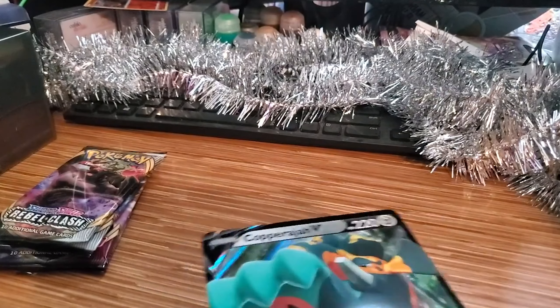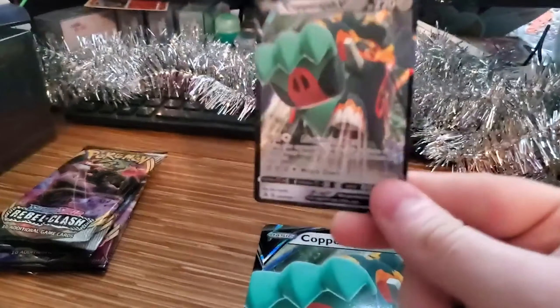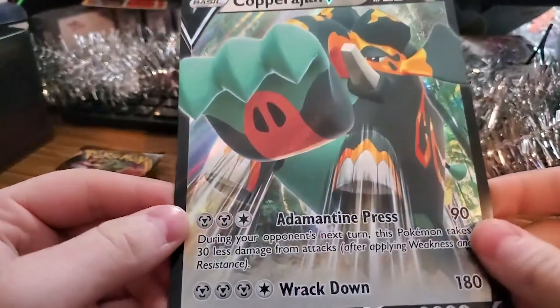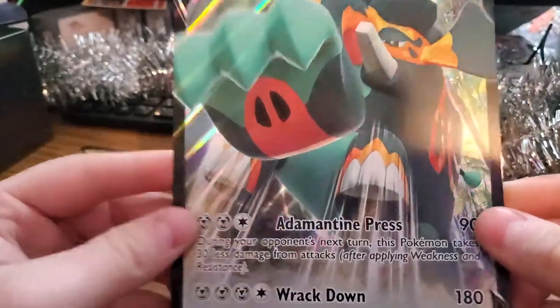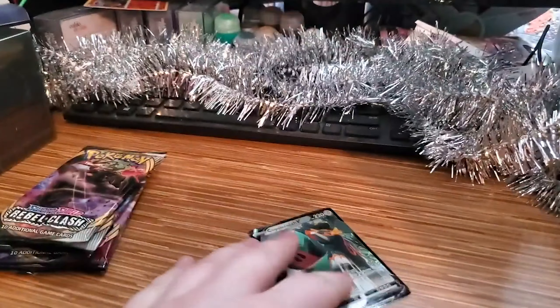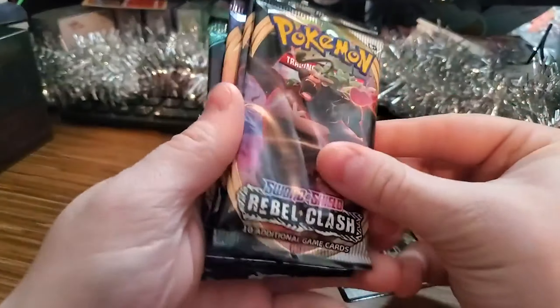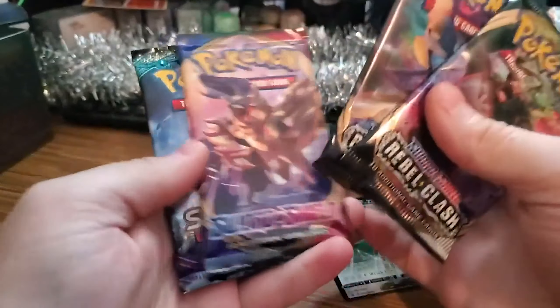Welcome back. So we got our Copperajah V card here — very nice — and our Jumbo card to go with that. Very beautiful, with the lights shining down from above on it. And then we got a Rubble Clash, a Rubble Clash, a Sword and Shield pack, and a Guardians Rising pack.